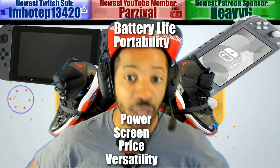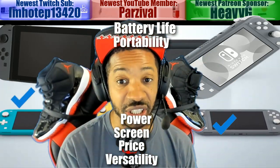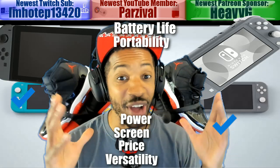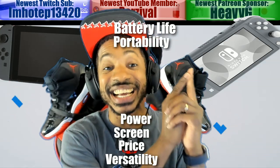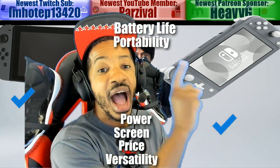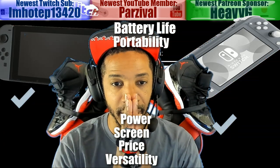Nintendo is advertising the Switch Lite as a portable Switch — you can't even dock it. The form factor on this thing looks clean. If it were able to dock and kept the same form factor look, this would be my primary Switch. But that's not the case. Let's continue on.